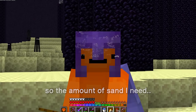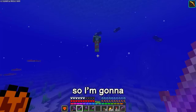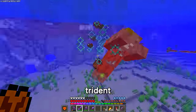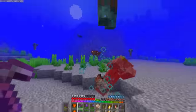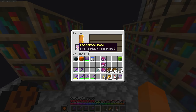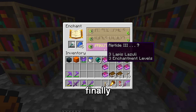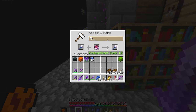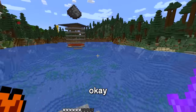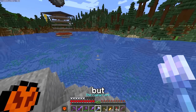The amount of sand I need... Before we actually build the ocean, I'm gonna need a way to swim around in the water faster, so I'm gonna try and get a trident. Finally — totally did not take an hour and 50 levels to achieve the Flying Fork. But here we are. We can now fly around with one of these things in the rain, right?